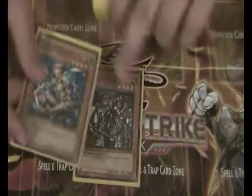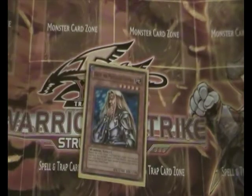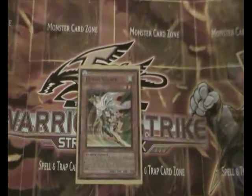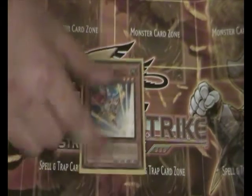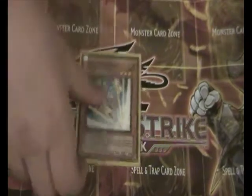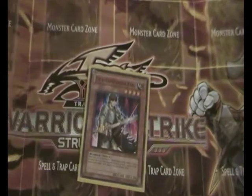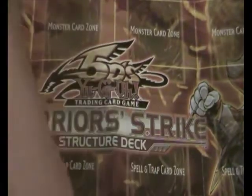A few random warriors that aren't Gemini: Exiled Force and D.D. Warrior. Freed the Matchless General. Marauding Captain. A Gemini Soldier. Future Samurai. Spell Striker — I have no idea why this is in here. D.D. Warrior Lady. Field Commander Rahz — just warrior support, I guess. And another Future Samurai.